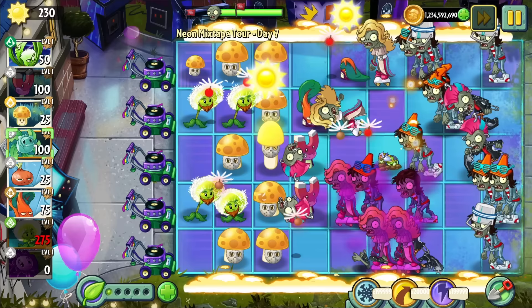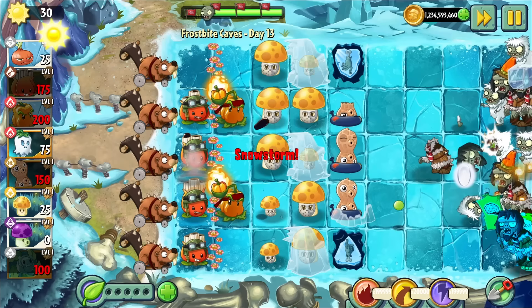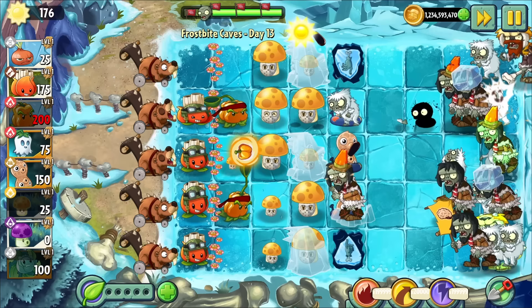A wall plant overall has a lot of overlap with stalling instas such as Stallia, Iceberg, and Hurrikale. These plants are more generally useful, flexible, and often more impactful than a single wall. In a lot of cases, you can use a stalling insta instead of a wall and it will perform fine enough. However, keep in mind this is a lot of cases, but not all.